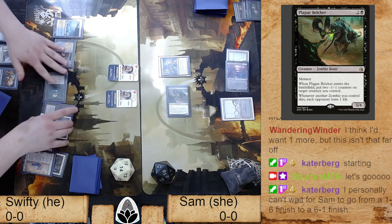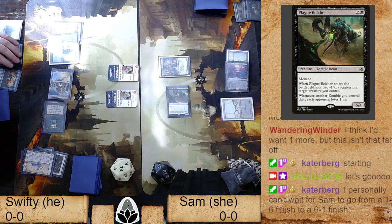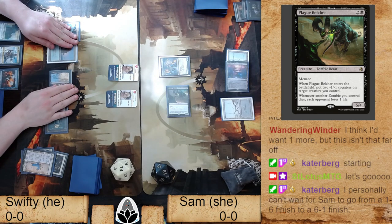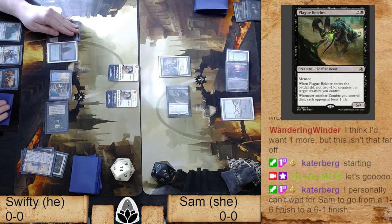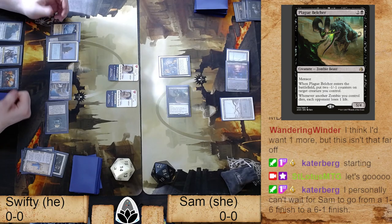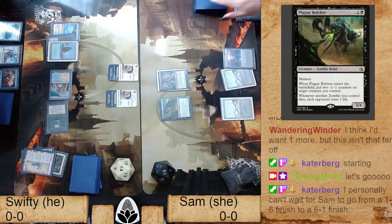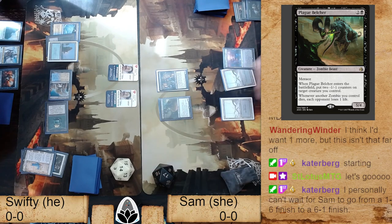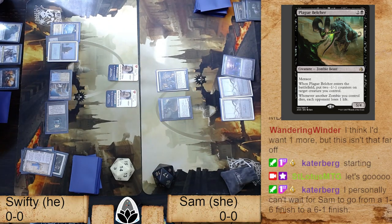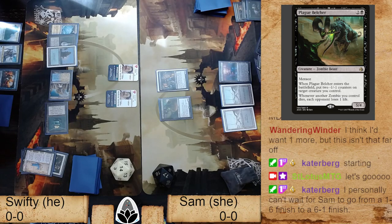Black is notoriously bad for killing artifacts, so Sam's not coming through with any mass artifact destruction — she's on the hook here. The card she wants to draw is Dismember, so she attacks with the Plague Belcher and takes care of both constructs. I don't know that Dismember is in the main board — probably sideboard. Swifty is looking at being able to play either Teferi or Karn next turn, with Karn threatening to pump out more Silver Golems.